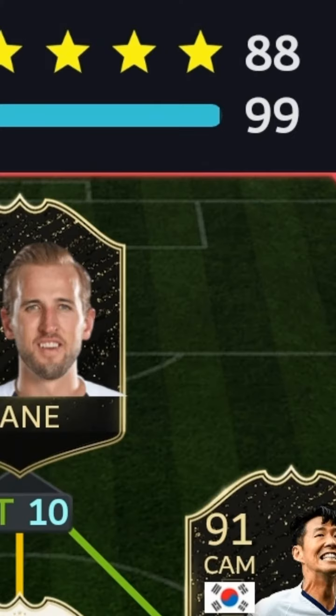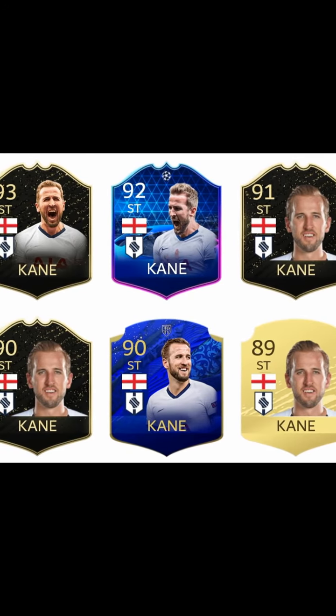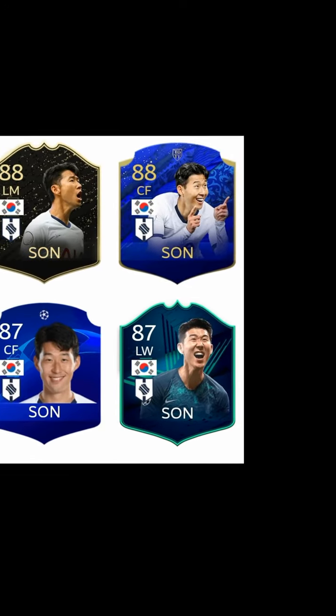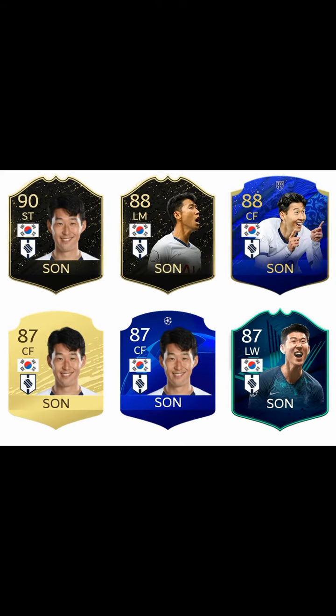I was one chemistry off and I needed a La Liga goalie. Tip number one: the Tottenham players. After you choose a captain, make sure you choose a striker because you are guaranteed to get Harry Kane, as the man has a lot of cards including a center forward card. The second Tottenham player you should look out for is Son — due to his high rating, Son is more likely to pop than other Tottenham midfielders, and due to him having cards in various positions, you have more chances of getting him.